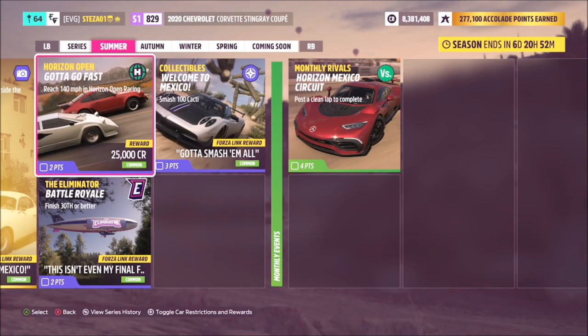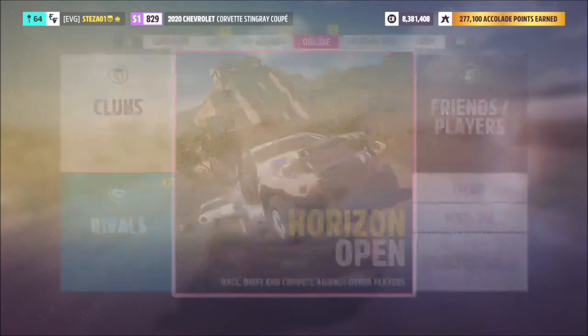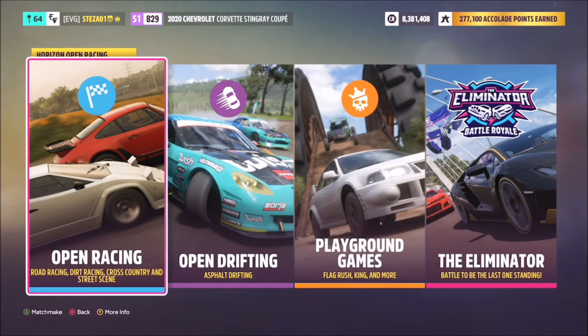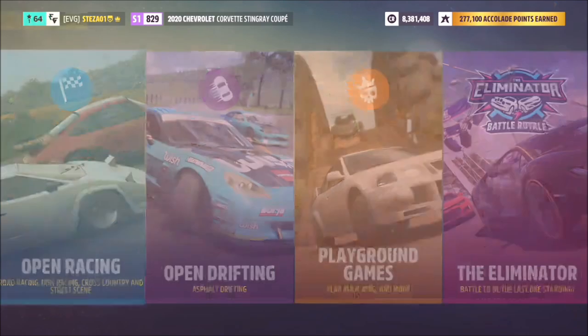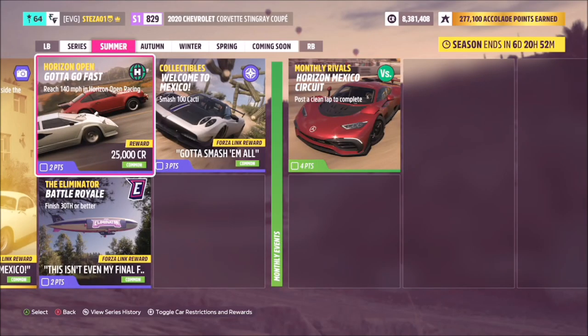Next is the Horizon Open — online racing. This challenge just wanted you to hit 140 mph in an online race, which is really easy. Head to the online tab and Horizon Open; it'll normally be in open racing, open drifting, or playground games. The Eliminator does not count for this challenge. You don't even need to complete the races — just hit the required top speed of 140 mph and that's the challenge complete.